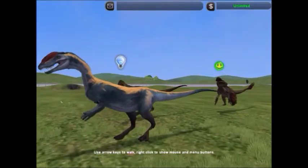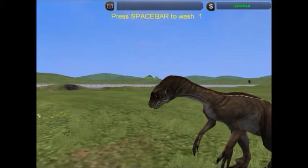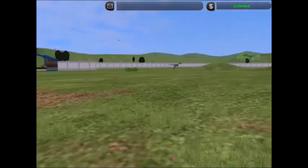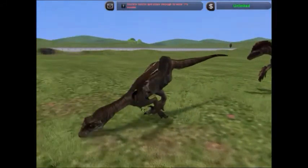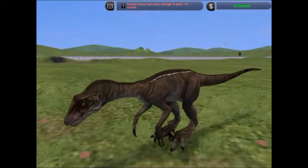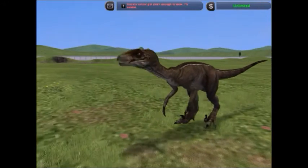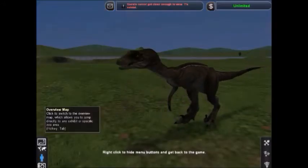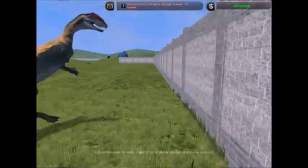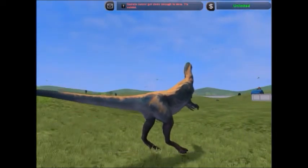These guys are up first — they are actual dinosaurs from Primal Carnage and Primal Carnage Extinction. Most of you dinosaur fans have probably heard of this game. There are three of them here: this is the normal Nova Raptor skin, there's also a feathered Nova Raptor skin — not my favorite but just another example of a mod — and then the Dilophosaurus from Primal Carnage, which are all really really awesome.